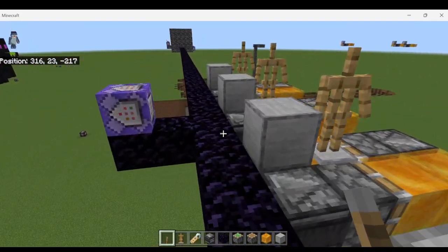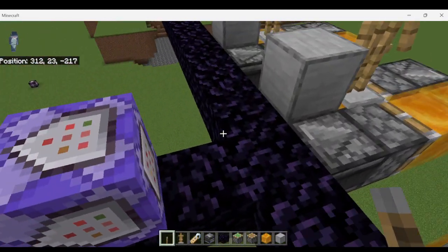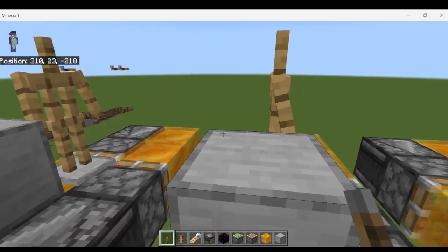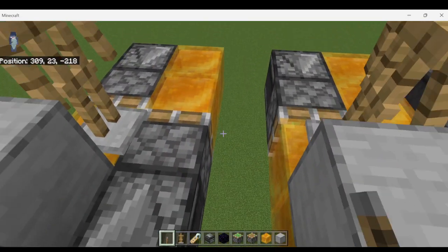Now one more thing in this video: I have a TNT bomber set up. I have one command running the bomber, and I've put some armor stands over here with a basic flying machine.